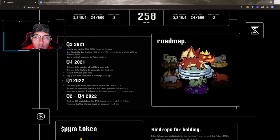This is the roadmap looking forward into the future. Quarter 3 of 2021: create and deploy the Piemon ERC-20 token on Polygon, add liquidity for trading, and begin initial airdrops to Piemon holders. Quarter 4 of 2021: release the beta version of the battling game mode, release beta testing to the community for feedback, launch the battling game mode, and apply for the Piemon CoinGecko exchange listing where the Piemon token will be traded.